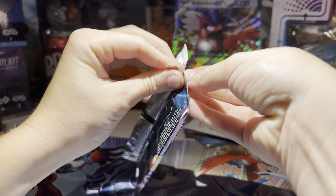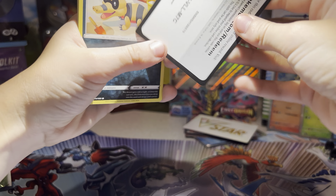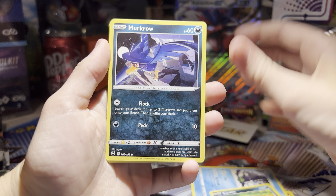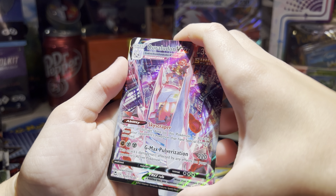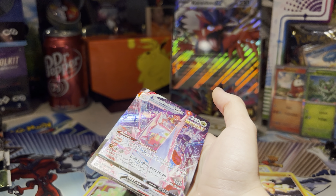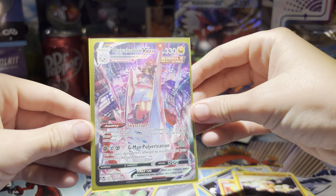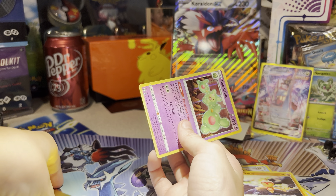Last Silver Tempest pack. Water Energy, Amorath, Meowstic, Glalie, Sandodile, Murkrow, Fennekin, Beldum, Baltoy — no way! No way! Duraludon V-Max, and Hollow. Oh my gosh, this V-Max looks amazing. Back to back crazy pulls!